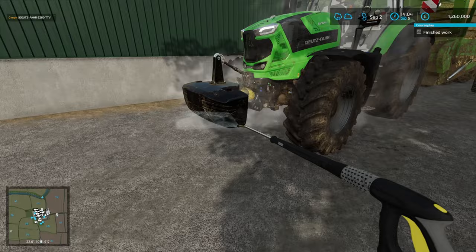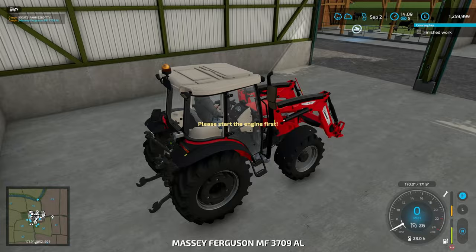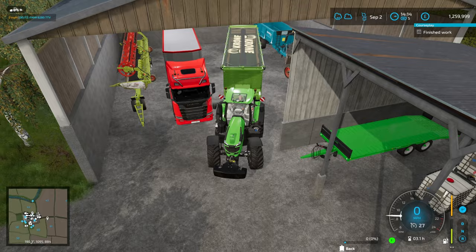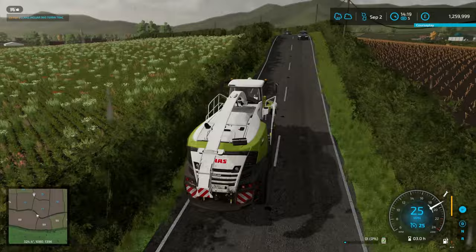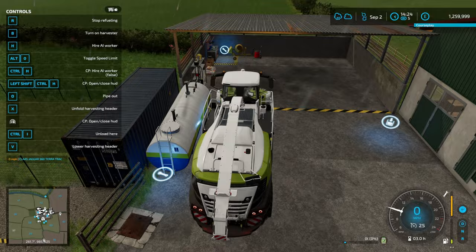Just buying 5,000 litres of diesel, giving the Deutz a wash and getting the trailer put away. Then we'll get the Jaguar over, get it refilled, repaired and put away for the winter. I'm also conscious that we're short of space and possibly need to put another shed up somewhere. We've got a load of stuff at the store still to bring back and the yard is pretty full. We could maybe buy one of the other yards around the map. We finished just before the rain hit — this guy can be packed away until next September when we'll be cutting more silage.